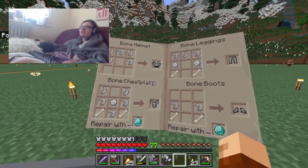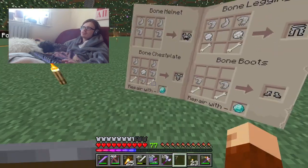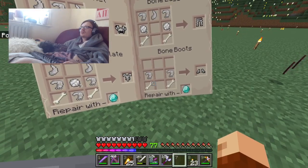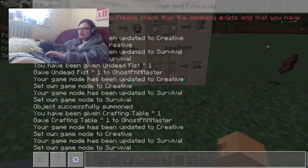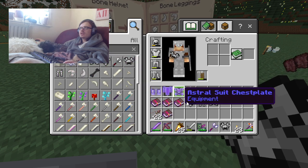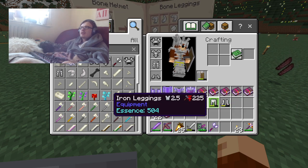Next up there's bone armour. It uses bone fragments, reinforced bone, bone, and the wool that we got from the sheep. Let me go into game mode and get the armour — bone helmet, chest plate, leggings, and boots.